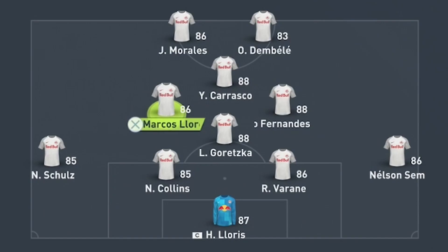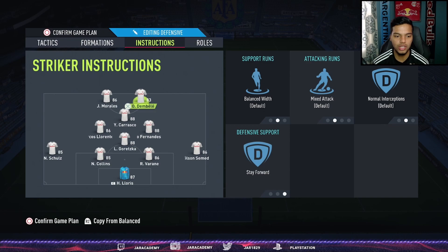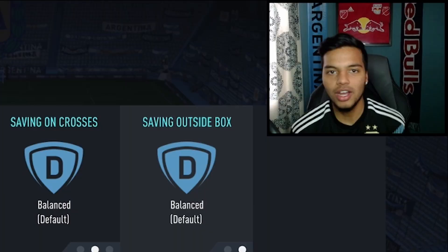In game, Morales and Dembele go up top. Carrasco plays center attacking mid because he has the best passing of the attackers. Marco Llorente is left center mid, Bruno Fernandes is right center mid, Goretzka sits in the defensive mid hole — an absolute monster and anchor. Instructions: both strikers stay forward only, left and right center mids untouched, CDM cut passing lane/stay back while attacking, center backs untouched, outside backs stay back while attacking and overlap.